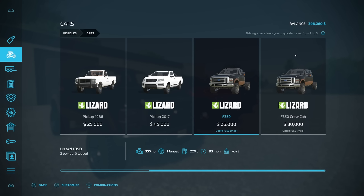We have the F350 which is $26,000, then we have the F350 crew cab which is $30,000. Top speed is 93 miles an hour, 220 liters of fuel, manual transmission, 350 horsepower. The regular single cab is 4.4 tons and the dual cab is 6.5 tons.